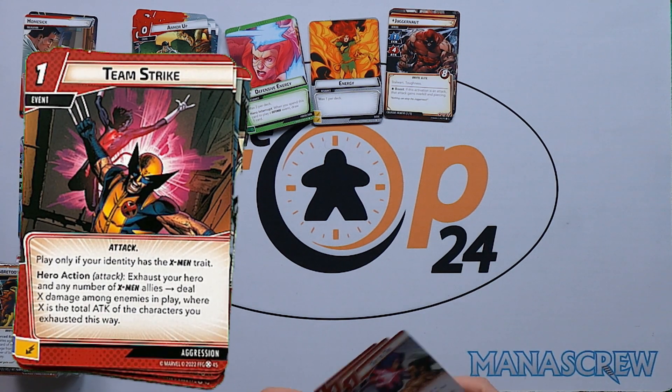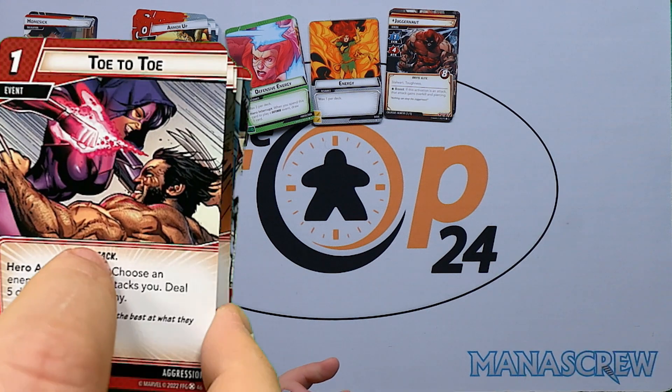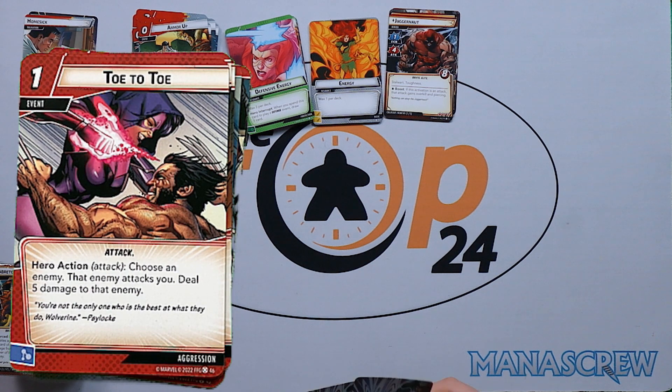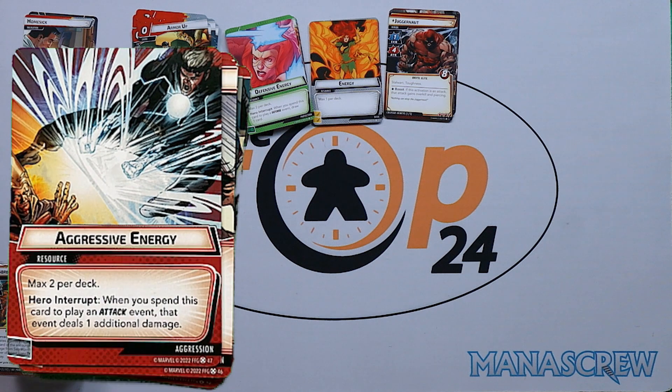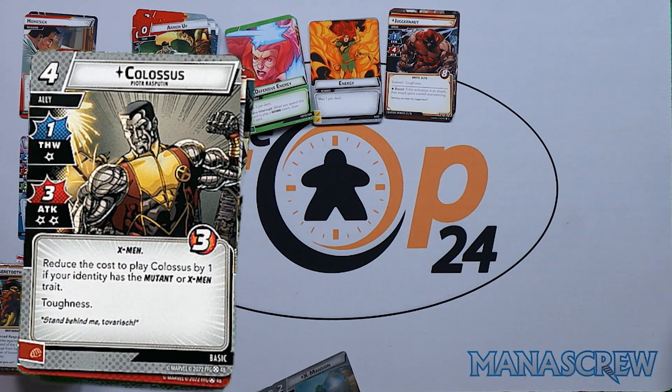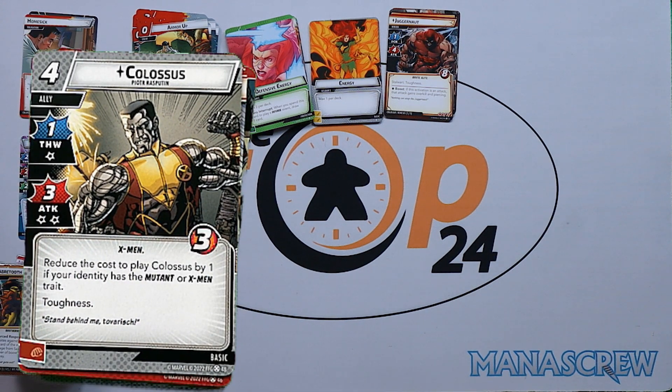Three copies of Toe to Toe: one cost hero action — choose an enemy, that enemy attacks you, deal five damage to that enemy. Really good when in Phase Mass form since you're not taking any damage from the attack — just straight out five damage. Two copies of Aggressive Energy: when you spend this card to play an attack event, that event deals one additional damage.